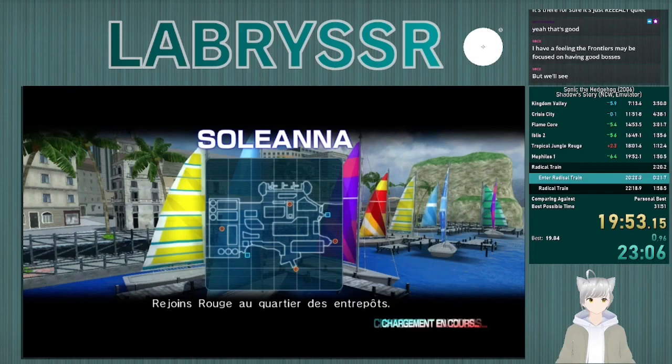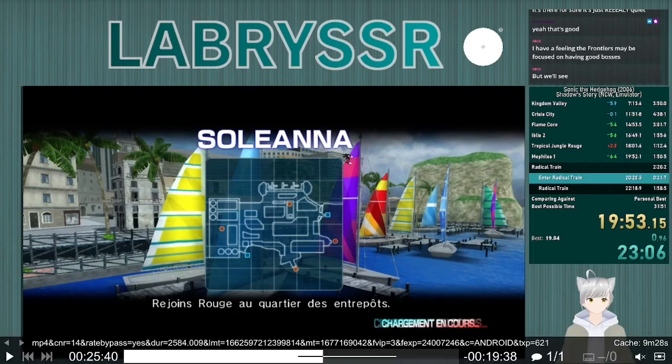Okay, next part we're going to cover Radical Train, Silver, and Aquatic Base. The run slows down significantly after Radical Train, so stick around for part four.